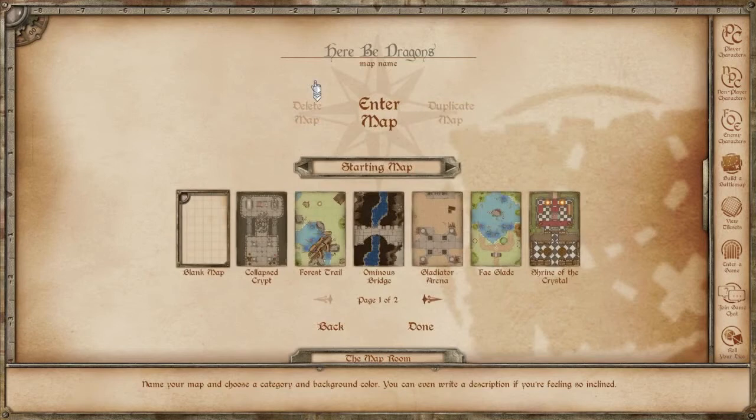From here you can name your map whatever you like — for example, "My First Map" — and you can choose to start with a blank map or any one of the array of pre-built maps that we have.